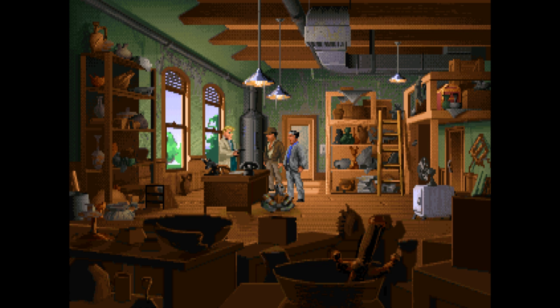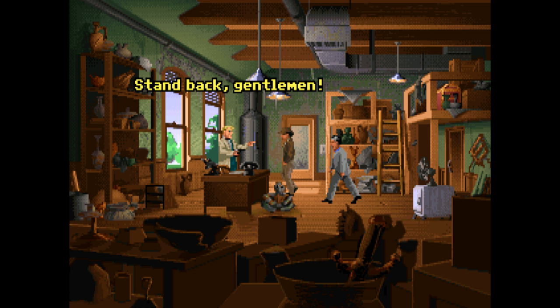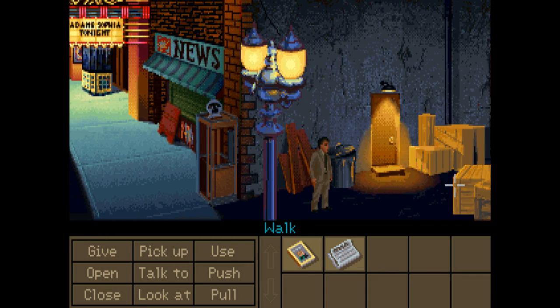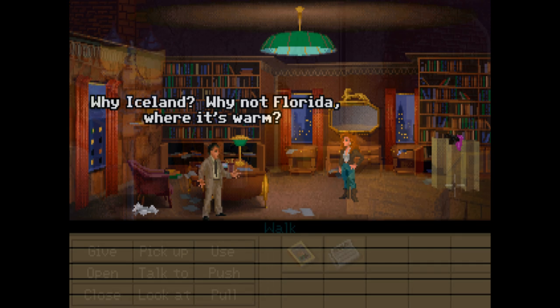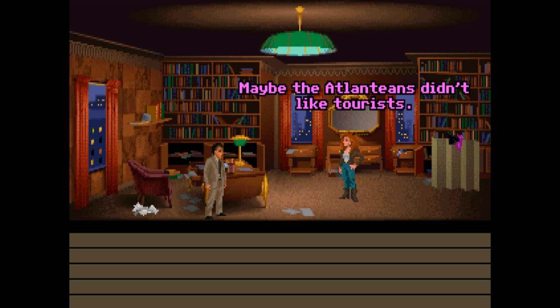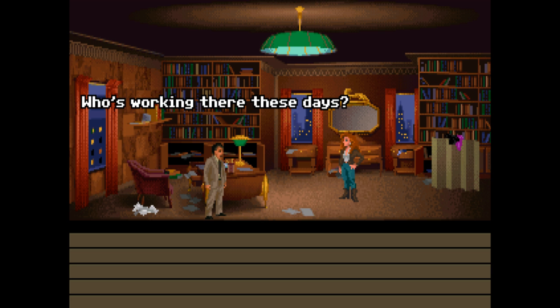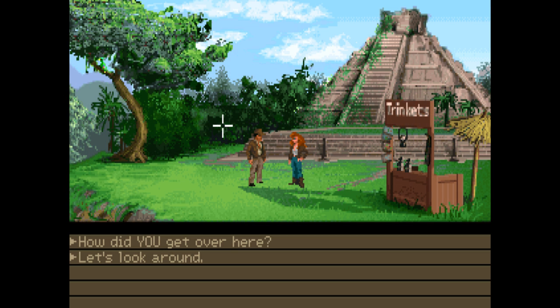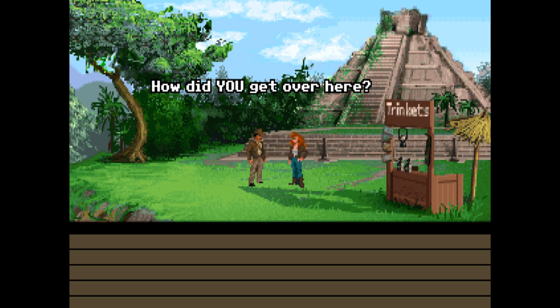Indiana Jones and the Fate of Atlantis is a beautifully constructed, classic adventure title — one in a long line of such games made by the LucasArts team at the time. The art style is fantastic — it captures the perfect balance between realistic and cartoony. The script is so snappy — Indy actually feels like Indy, and he has a lot of great interplay with the characters, including his former co-worker and psychic Sophia Hapgood. Good job, seeing as they spend most of the game together — they really have that friction, plus the general camaraderie you'd want between two heroes.